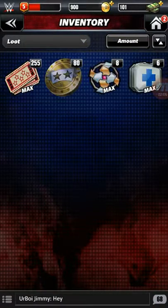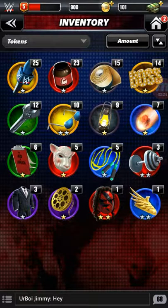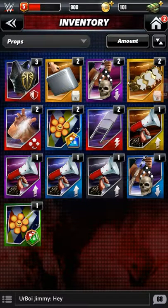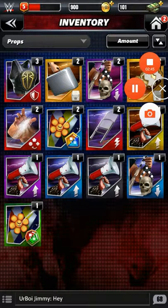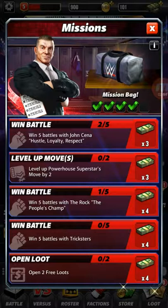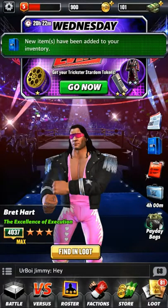In your inventory, which is broken up into loot, you have stuff that you acquire through playing. You have loot, you have posters — posters are what help you charge up your player. You have tokens that get utilized later when you want to enhance your player to go even further power-wise. There are props that get utilized in-game; for instance, one builds protect gems on the board — each has its own specific effect. You also have missions that give you a mission bag with coin, cash, props, or loot — basically your daily tasks.